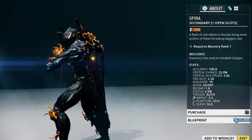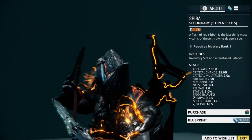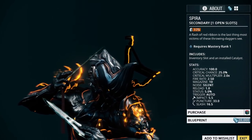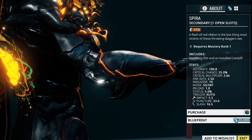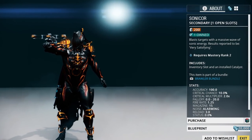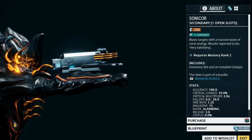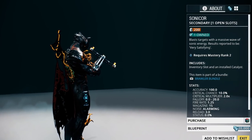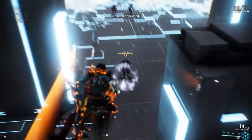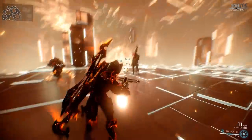Our next weapon is the Spira, which is a mastery rank one stealth weapon. You can pick up its blueprint for 20,000 credits in the market, and this weapon will serve you well if you like a stealthy type approach to your gameplay rather than running in with guns blazing. Our next weapon, the Sonicor, is extremely popular in Warframe. It is a mastery rank two weapon and you can pick up its blueprint for 20,000 credits in the market. The Sonicor blasts its targets with a wave of sonic energy which causes a very nice ragdolling effect. The Sonicor may be a little difficult to build at mastery rank two because it does require two argon crystals.